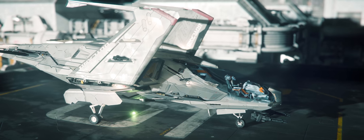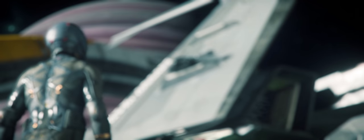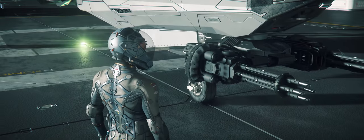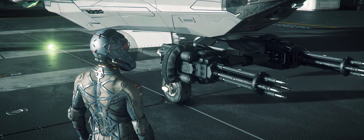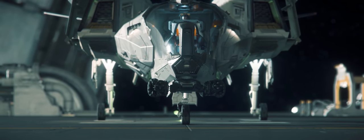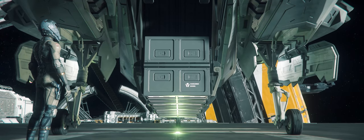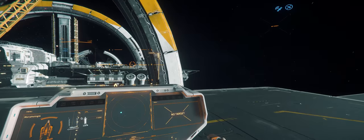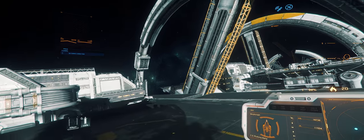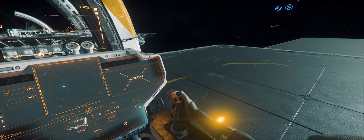This is balanced by the fact that the Mustang is much faster and more maneuverable in atmosphere and in space. It also has two size 1 extra slots for upgrading, and comes stock with two size 2 M4A laser cannons mounted on a rotating gimbal turret, meaning that in terms of firepower, the Mustang has the Aurora beat. And it has a cool drop-down cargo bay. The true highlight, though, is the cockpit visibility, which is much better than the Aurora and actually a lot better than a lot of other ships currently in Star Citizen.